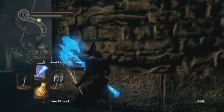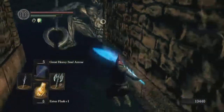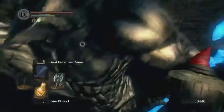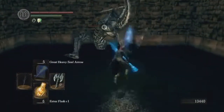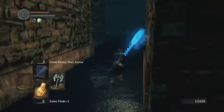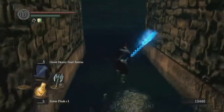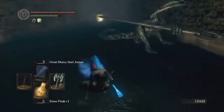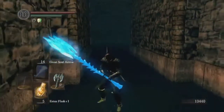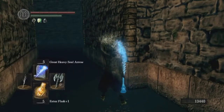I'll switch weapons and do pretty much the same thing — should be getting a bit more damage. You either want to get really far out of his reach or really close when he goes for the big swing. I think I may have accidentally alerted the other one by not recasting the ability — he's joining in. Let's use our last Hidden Body and go ahead and reset the fight.